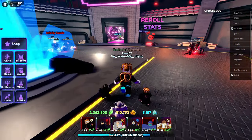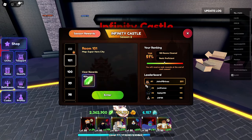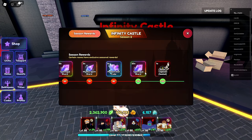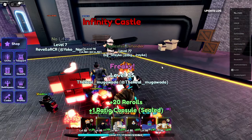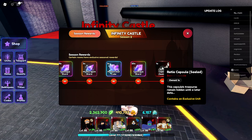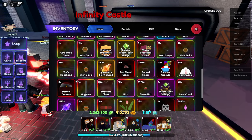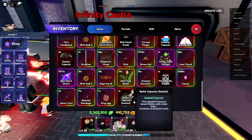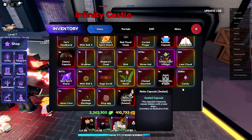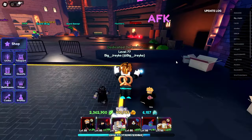So we unlocked the new Infinite Castle unit, and room 100 wasn't too hard. We get our rewards and we get something called a Ratio Capsule, and it says that this capsule's treasure remains hidden until a later date. We can't even open it — so it's one of those secret hidden things.